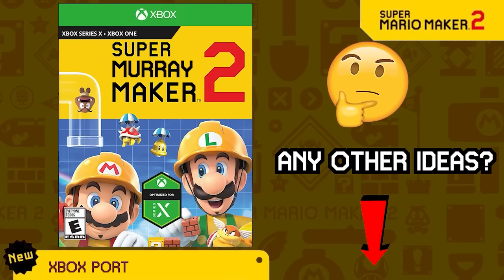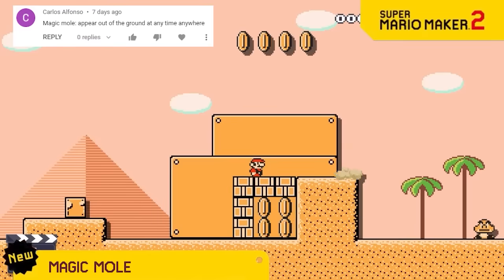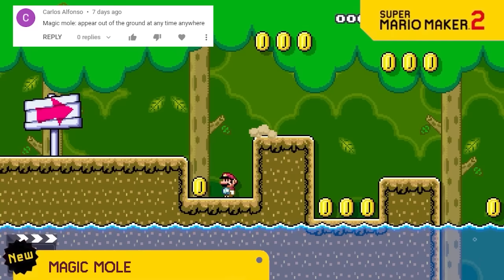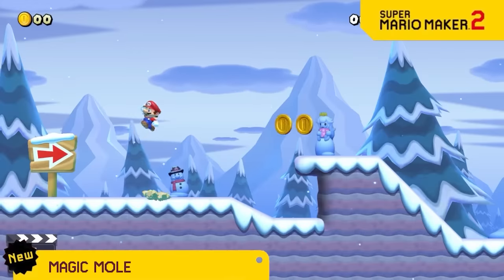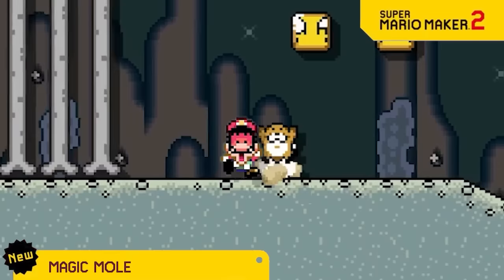We know the mole can be too predictable when you see it rising from the ground, so we're introducing a version that doesn't show the movement underground. So one second you're walking along, the next second, mole in your face.